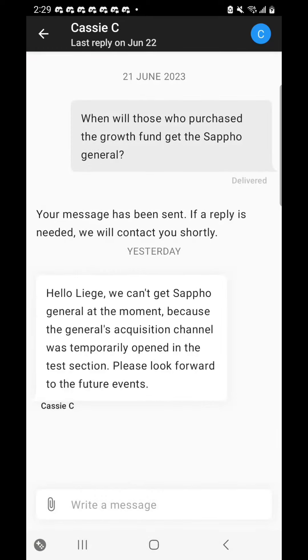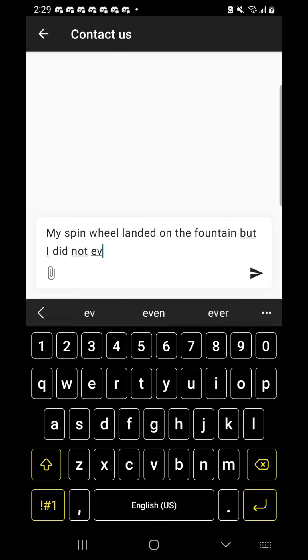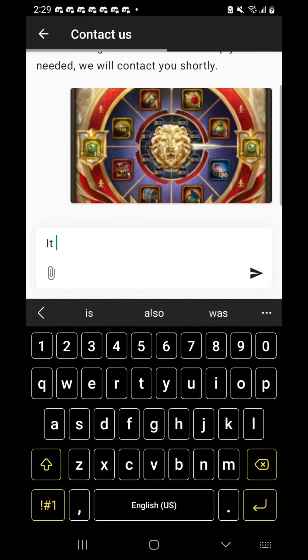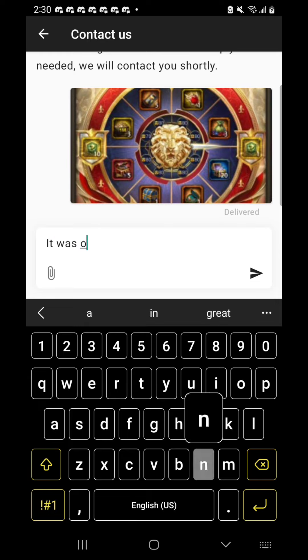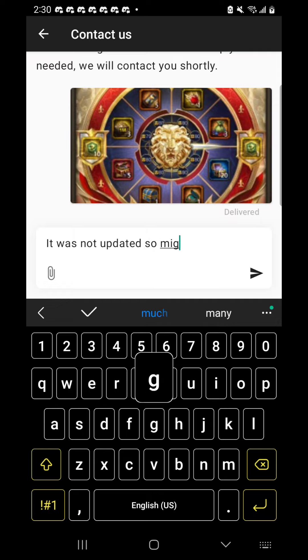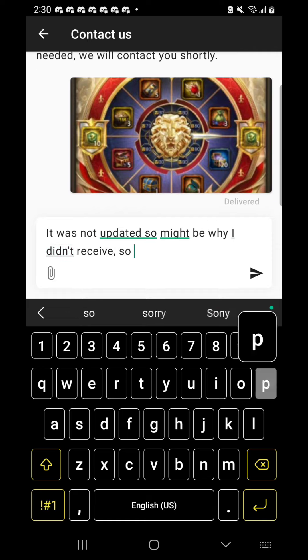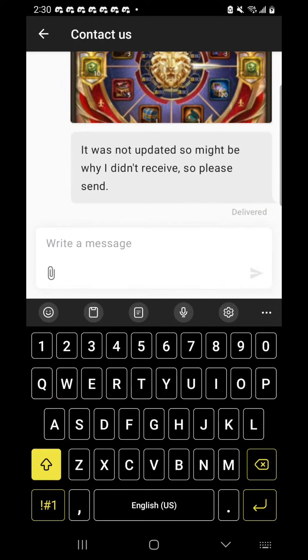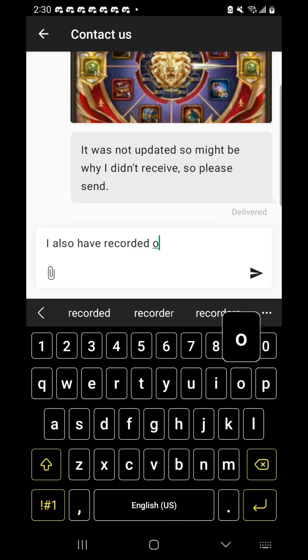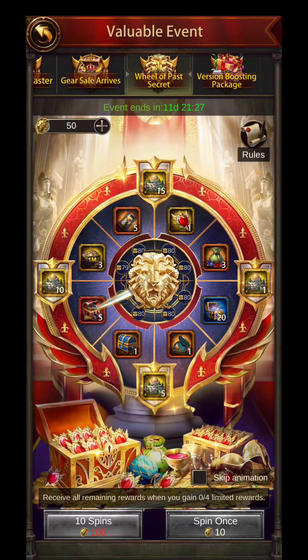Here is the conversation about Sappho — they basically said she's not available because she's temporarily opened in a test section. They just got rid of her. And here is me trying to create a ticket about the spin wheel. They're not going to answer it within 24 hours, but maybe they'll give me the item without any gripe, since I mentioned I have a video of it. My advice: if you ever do spin wheels or things you need to prove, record it. They act quicker when they know you have concrete evidence.